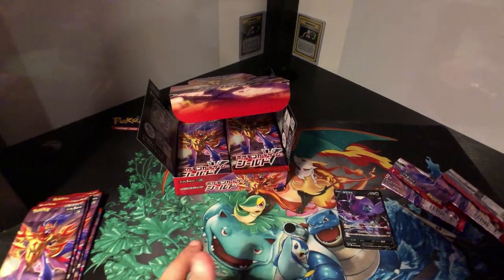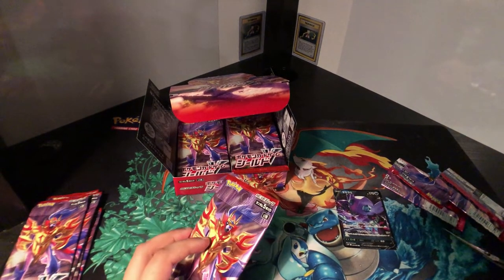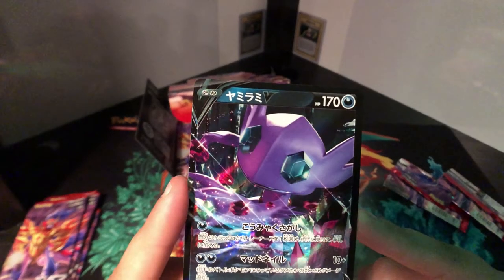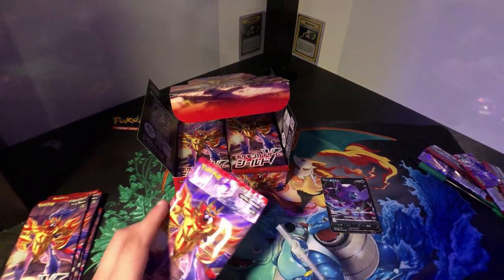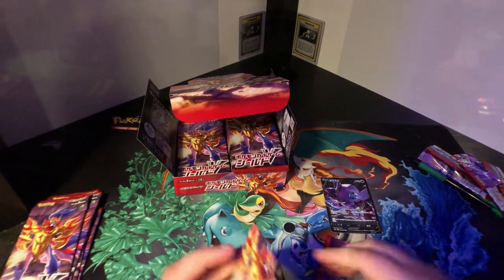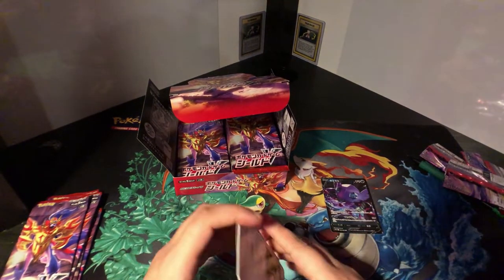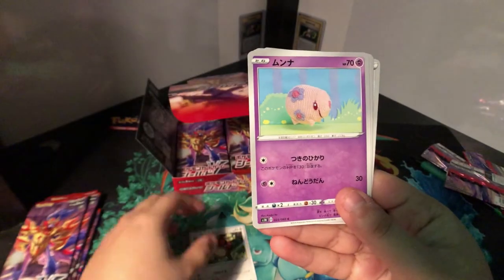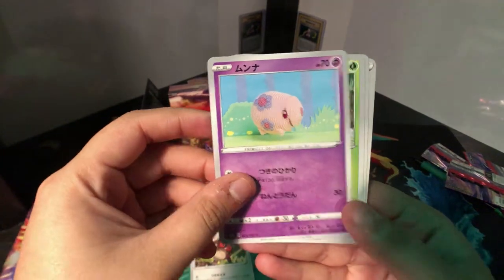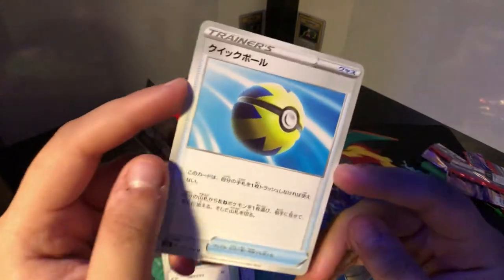Put you right over here. What's the Japanese name? Let me see — I think I can pronounce that. Yamirami? Yamirami? What the heck? Darkness something, darkness something. Alright. Hoot Hoot. Sorry, I keep forgetting the names. And a Quick Ball.